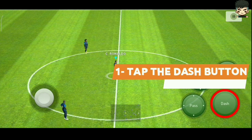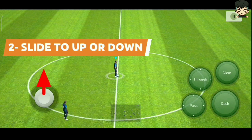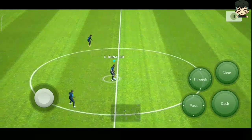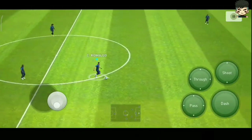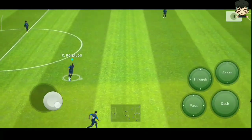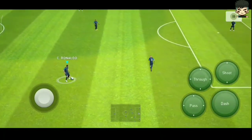For performing this skill, the first step is to click on the dash button. Secondly, move the analog stick to the up direction or to the down direction based on the player's movement. So step one: click dash, step two: analog stick up or down — whichever way you want to move.